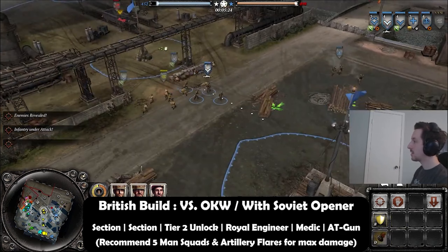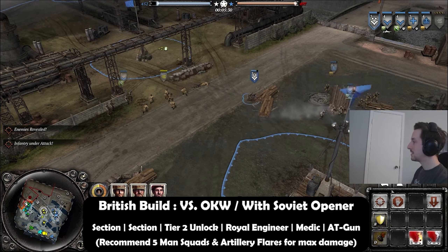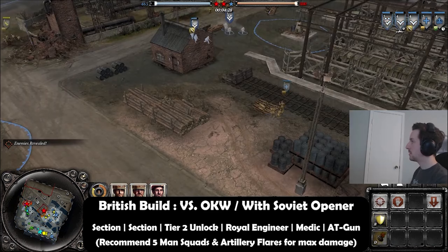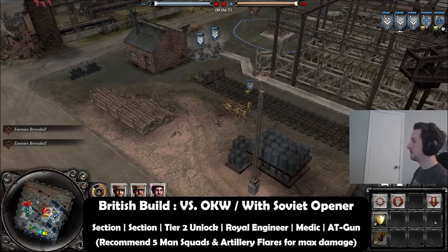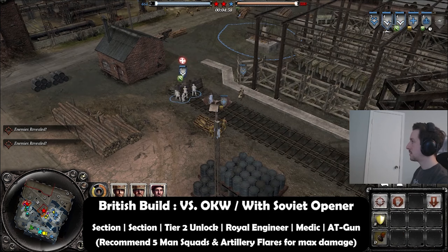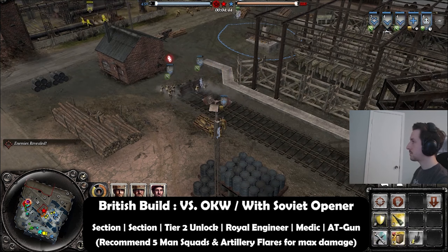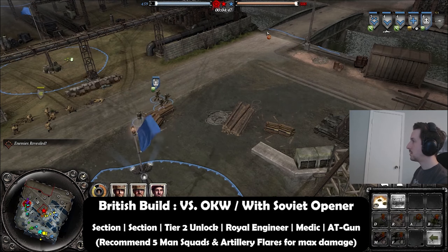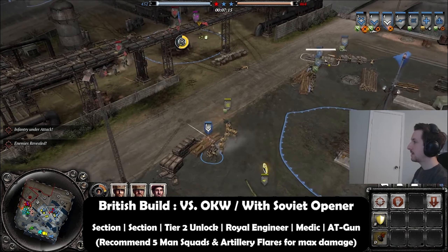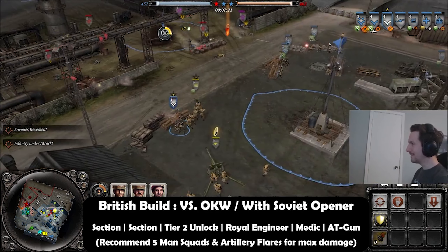You're going to want to tech after your last section. Unless you really want something else in the tier one building, just tech right away and get to tier two to get your Royal Engineer out. You can get a medic so you can spend muni on things like artillery flares and smoke flares, or get your frag grenade builds if you want. Generally you're revolving completely around these infantry sections and you want to keep them alive — they have really high veterancy requirements so keeping them topped up is important.